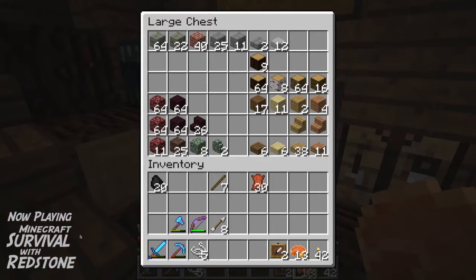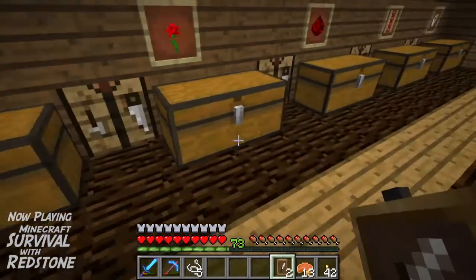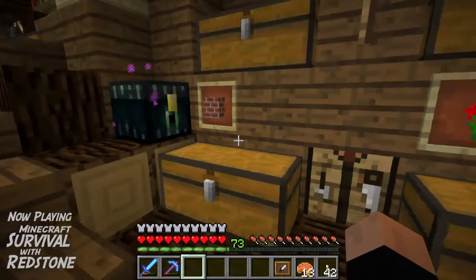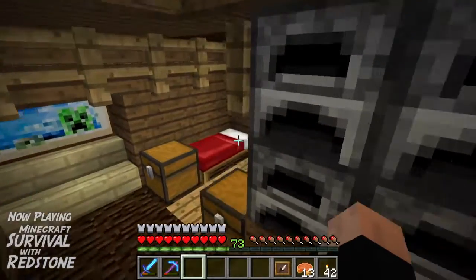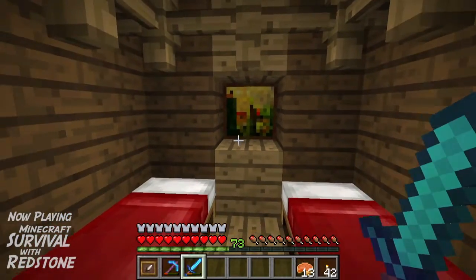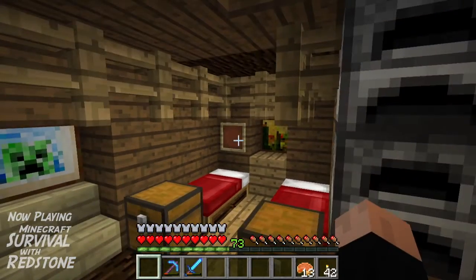You place your item frame by right-clicking, and to put the item you want in there, you just take the item in your hand and right-click. Now you've got yourself an item frame. The nice thing about the item frame is, say if you wanted to, you could put one right next to your bed — if you were sleeping and didn't want to keep having to search for a sword, you could put your sword in it, hit it, and it pops out your sword and the item frame. So you can go straight into combat.